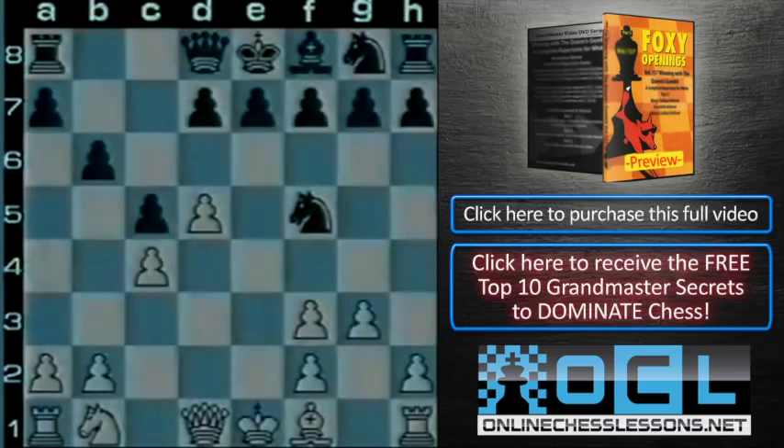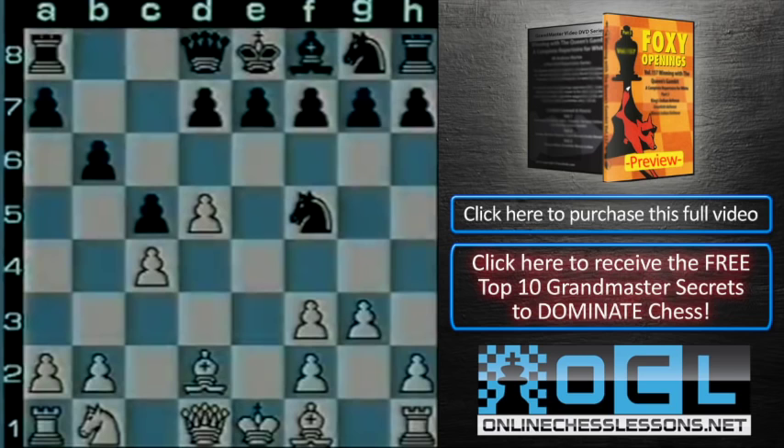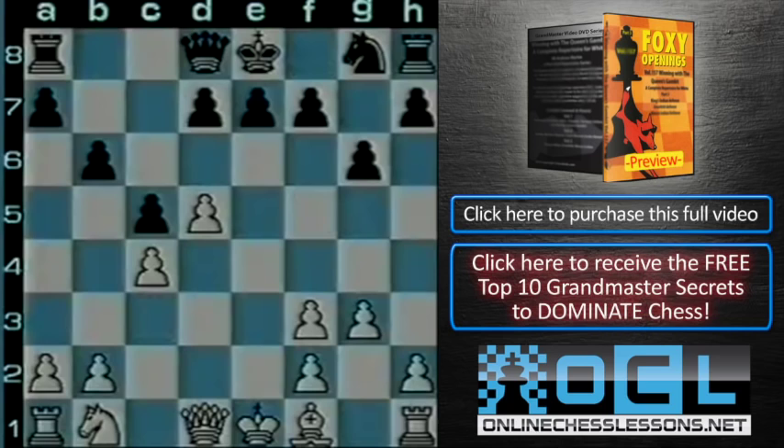Kingy, in fact, played 8 Bd2, intending to challenge with this bishop on the key a1 to h8 diagonal. I played the consistent fianchetto, g6. And he challenged with bishop c3, bishop g7, which he took. And after my recapture, I faced quite an unusual situation.